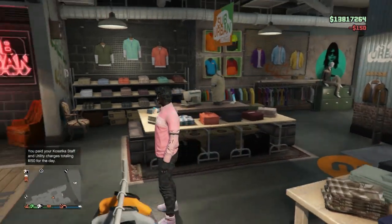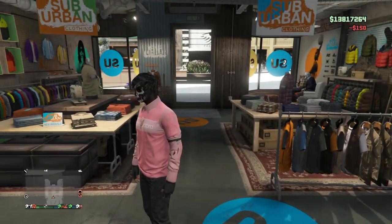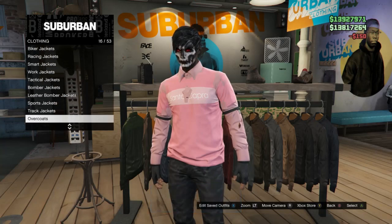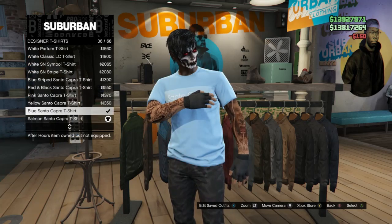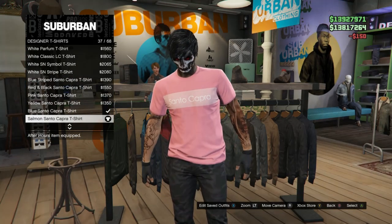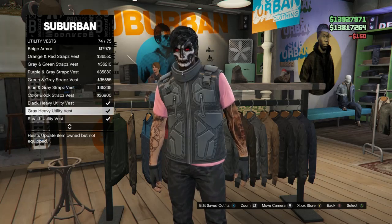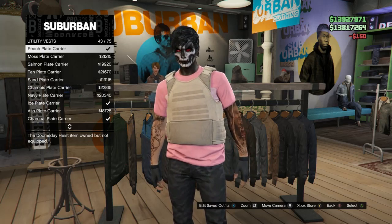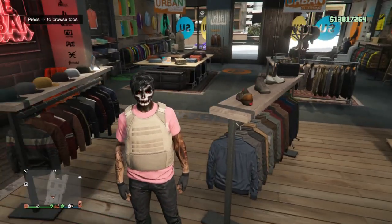For the fifth glitch, I'm going to show you how to get a ripped shirt. You can choose any vest shirt or shirt you want — it doesn't have to be exactly like mine. At a clothing store, head to tops and look for either t-shirts or designer t-shirts. I prefer designer t-shirts. Choose any shirt that matches your outfit. After you have the shirt you want, look for utility vest on slot 52. Click on utility vest and look for the peach plate carrier on slot 43 — go ahead and buy or equip that.